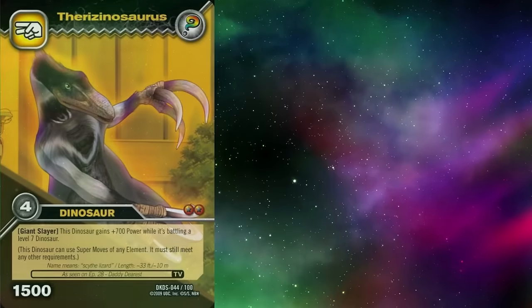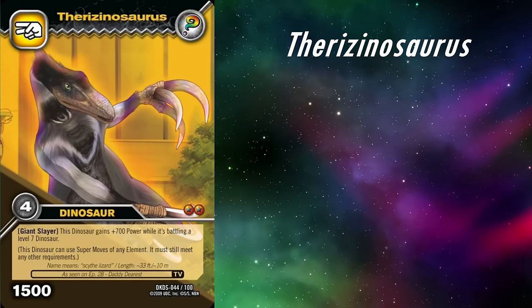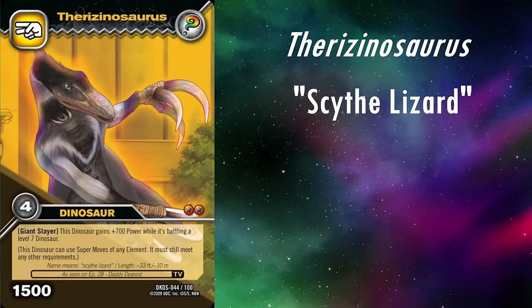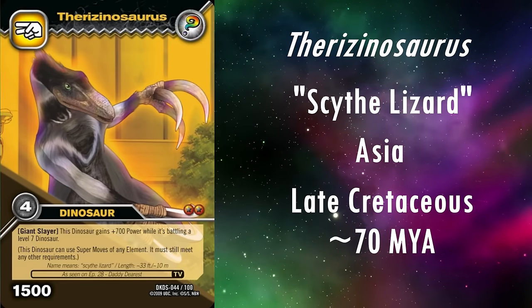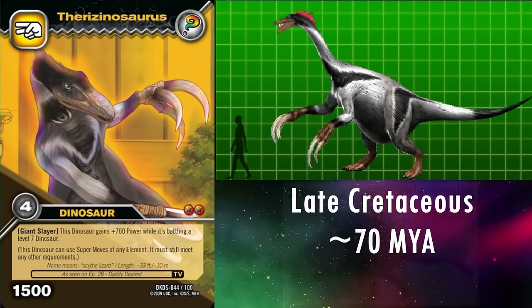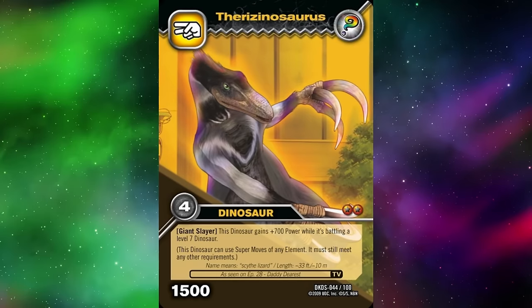The first of the two genera is the group's namesake, Therizinosaurus, and it is a secret dinosaur in all incarnations. The name Therizinosaurus means scythe lizard, after its enormous claws — the largest in the animal kingdom, in fact. It lived in Asia during the late Cretaceous, roughly 70 million years ago. Here it is shown covered in feathers, which is really cool; however it has been debated whether such huge animals would have been at risk from overheating with full feather coats. Seeing as this is still debated though, I won't criticise this model for it. It is genuinely wonderful.